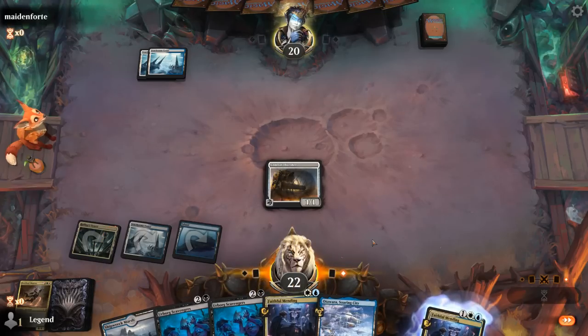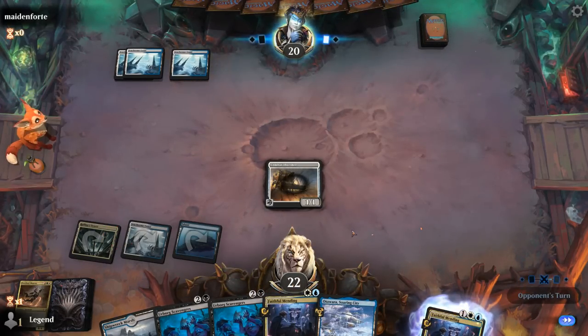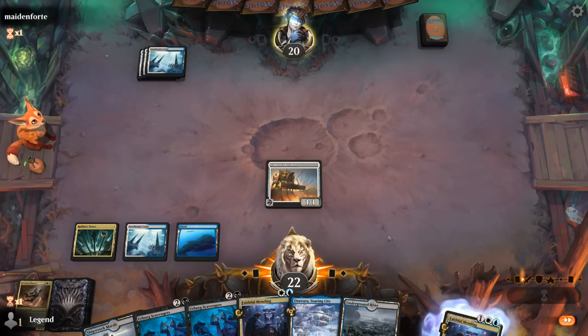Found another one, so now we don't feel as bad if it gets dealt with. Opponent passes once again. Don't love our position — if our opponent's a control deck packing some sweeper effects, then Scavengers may not get there even with hexproof. Don't know if I want to commit Scavengers with haste right now. Maybe better off just flashing back Faithful Mending for the time being. Let's attack for two.